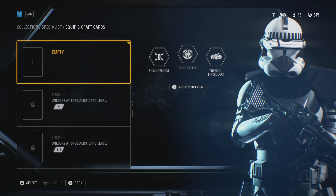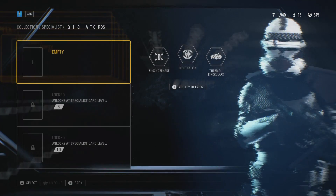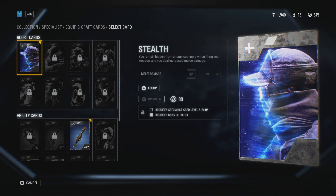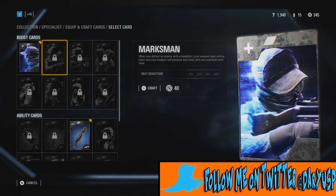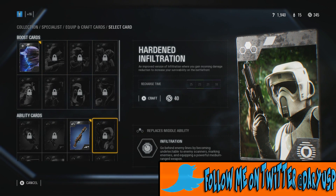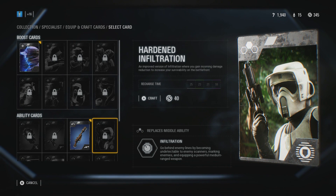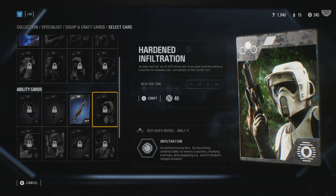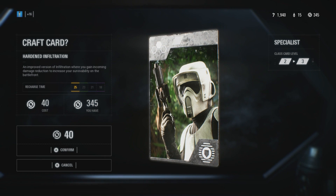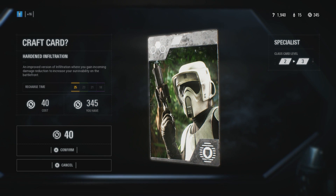Now to unlock more, all you have to do is press A or X, whatever console you're playing on — or PC if it's available. Go to one of the cards that's locked, preferably one you want to use, like an improved version of Infiltration where you gain damage reduction. All you have to do is just craft it — press A or X and craft it.